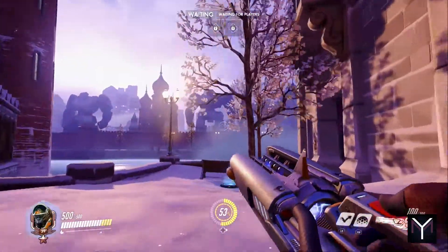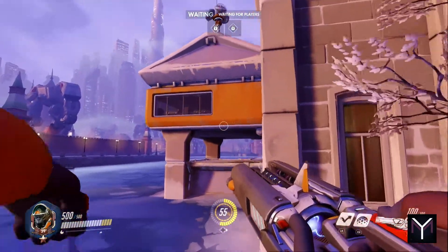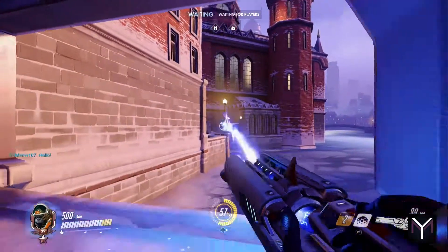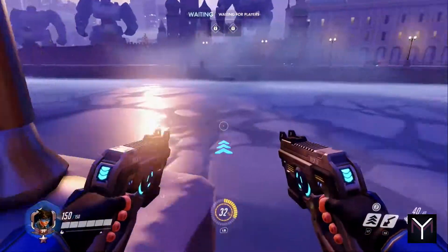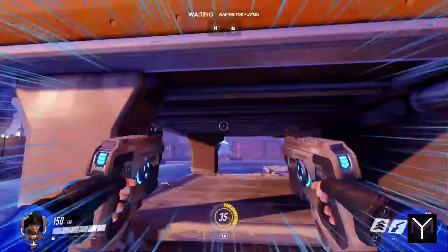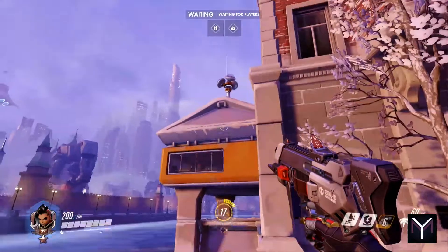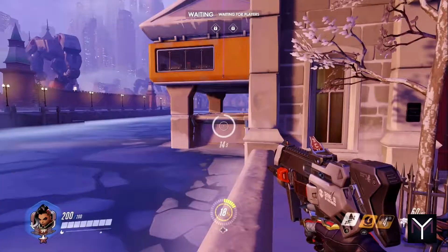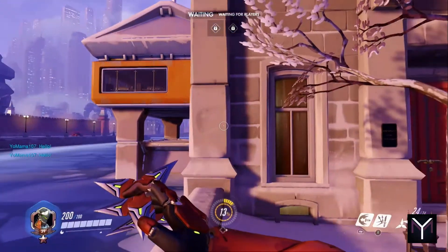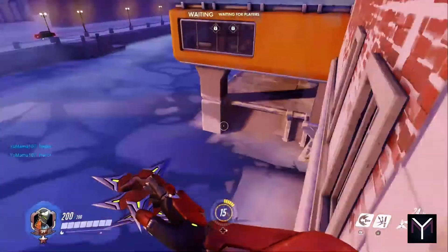Now let's talk about Volskaya Industries. This map has one cool flanking move that is well known. If you go out of the attacker's spawn and go to the left edge of the map, you'll see a structure with an opening in it. If you can get over there, you will have immediate access to the building next to the objective as well as access to the back side of the objective. This trick is the coolest in my opinion because it can be accessed by so many heroes that you can have your entire team flank the enemy using this one trick. Winston, D.Va, Pharah, Tracer, Genji, Lucio, Mercy, Junkrat, Sombra, Widowmaker, and Reaper can all use this trick.